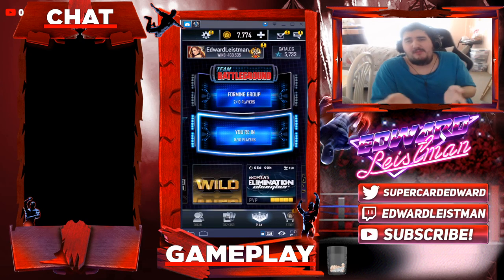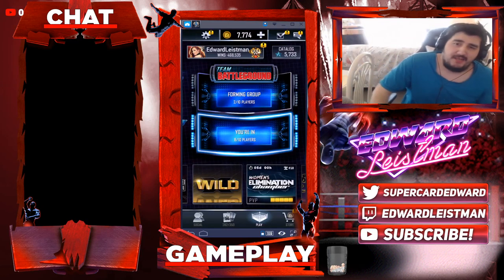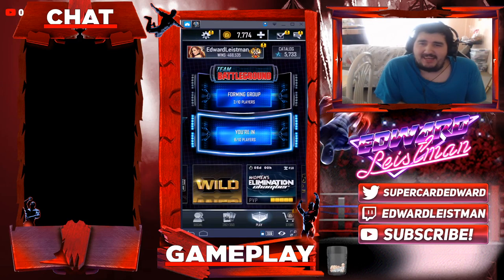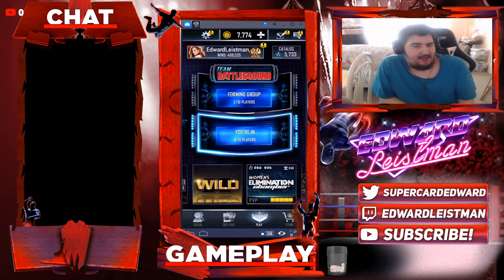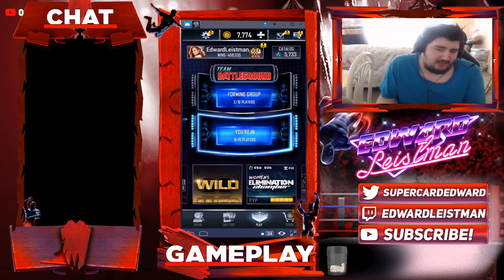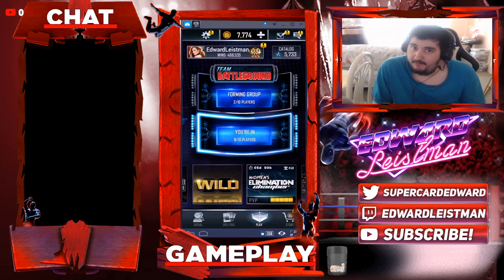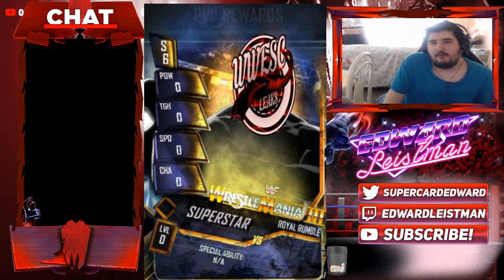I'm not sure if there's going to be a WrestleMania 36 version of this card, but this type of card will be coming out. When I saw this card I was like, what the hell is this? It seems like it's a throwback. So we're going to reveal this card that's releasing soon — first I'll reveal the Vanguard design, and it's WrestleMania 3.